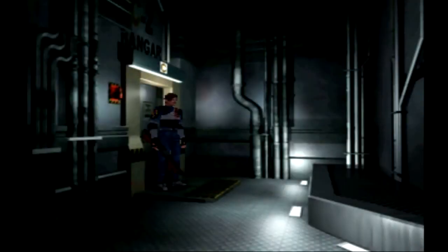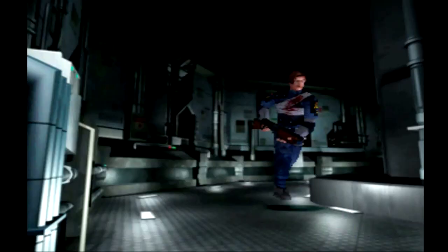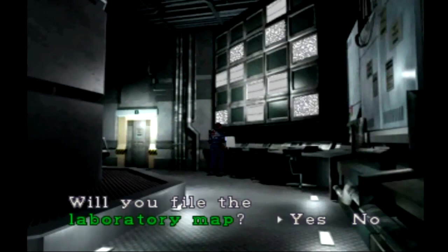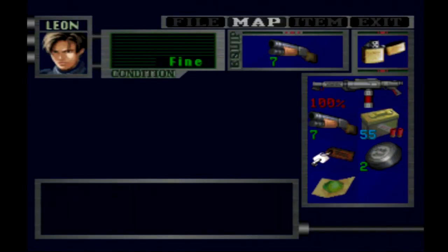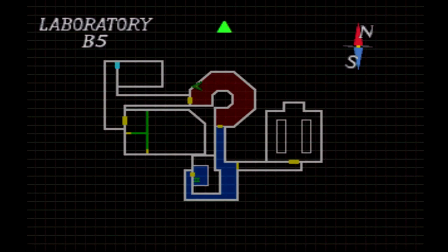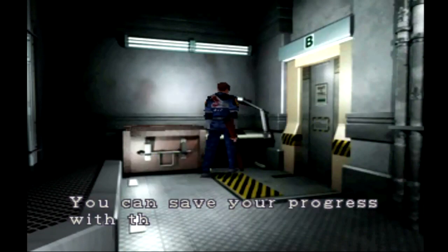A lot more is going to happen in my next episode — we're going to clean out the laboratories, get the upgradable parts for the magnum, and take on a couple more mini bosses before starting the final run. Let's grab the laboratory map, do some item management, and next time we'll continue towards the end of this wonderful game — or at least Leon's scenario. As always, thank you for watching, I hope you enjoyed this episode, and I'll see you all next time.